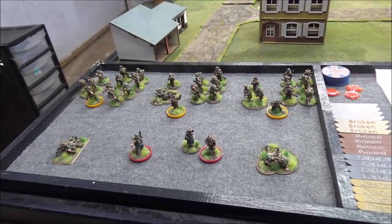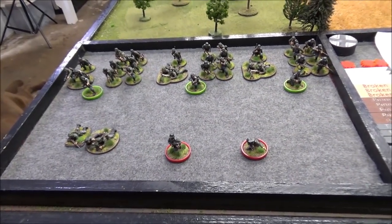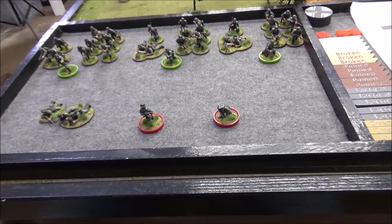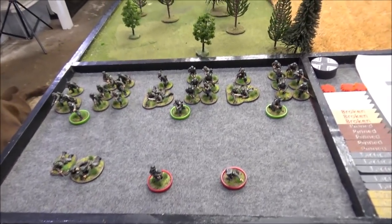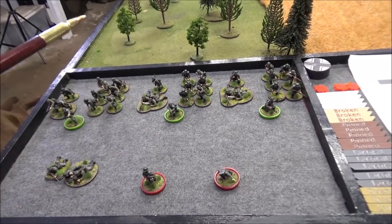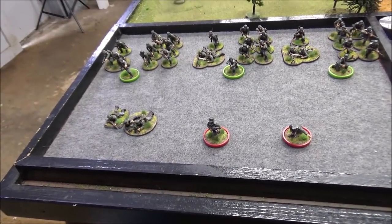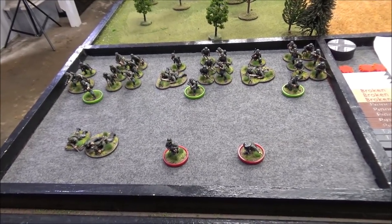Defending tonight, we have a platoon from the 57th German Infantry Division — a second wave division from the 1940 handbook. We have platoon leader Lieutenant Hans Kramer armed with pistol, platoon sergeant Eric Franz with submachine gun, and three identical squads each consisting of a junior leader sergeant with SMG, a three-man MG34 team, and a six-man rifle team. Plus a three-man 5cm mortar team.